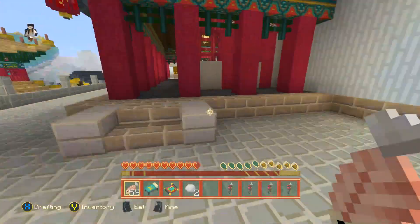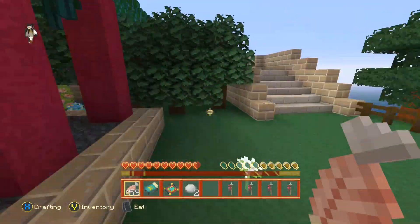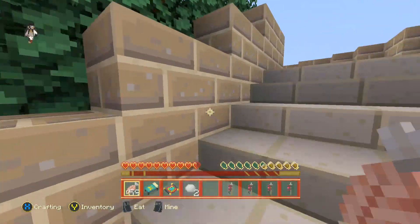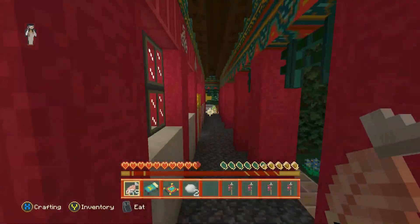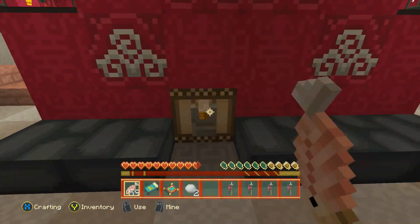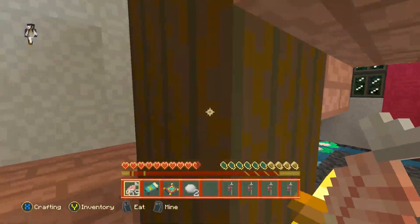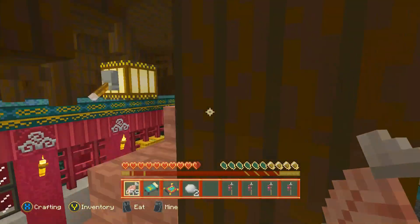Now we've just got to try and find it. There's a little way out here as well — look at this, it's a beautiful map. Let's just have a look in this house. I reckon the piston will move something in it. This is a third lever! There's some redstone mechanics going on here — those levers must have done something.